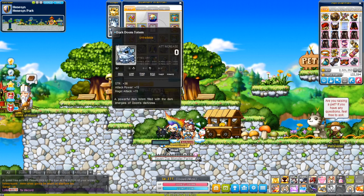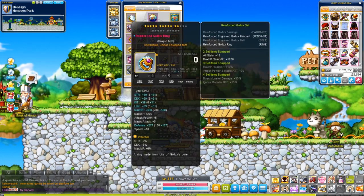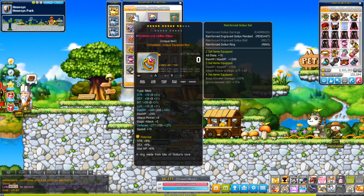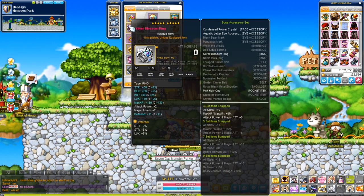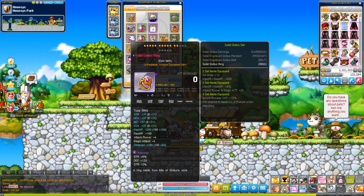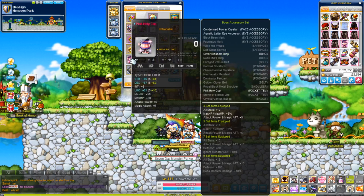This one is much luckier than the arc, as you can see. Most of the stuff for this guy is one line of strength, or two if it's epic, but mainly 9% main stat and about 12 stars is roughly where this is at. This one got lucky with two lines of strength. This one's at 9.